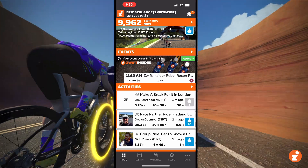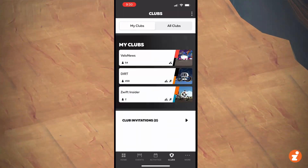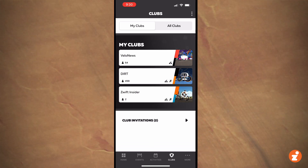So if you tap Clubs down at the bottom, you'll see your Clubs home screen, which has been redesigned. You can see you've got Club Invitations at the bottom, and you've got the Clubs you're already a part of listed there.